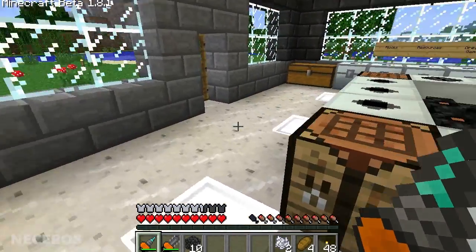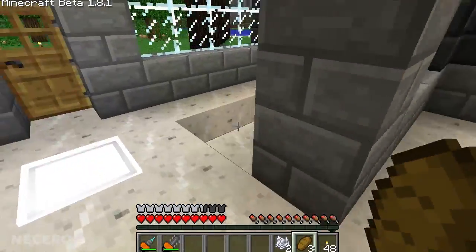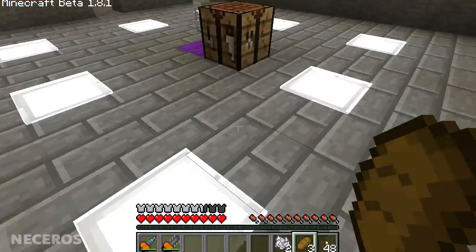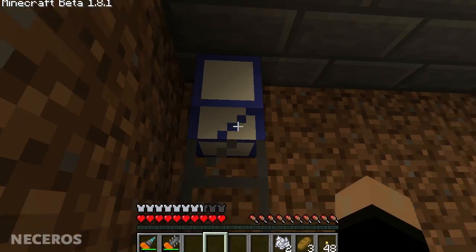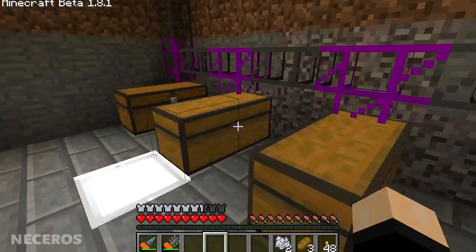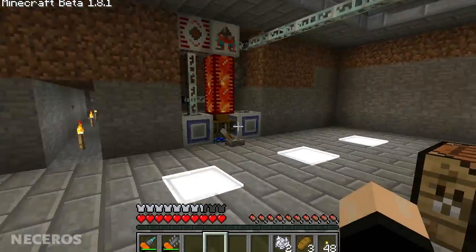As I was saying, I wasn't done showing you the rest of my house. Down here is basement number one. We've got the wiring for the lights for upstairs and lights down here as well. This is the incoming chest for my quarry — these are the teleport pipes — and we've just got some boxes full of unsorted goodies. I'll be making a sorting system with diamond pipes.